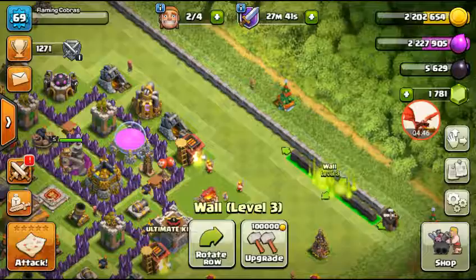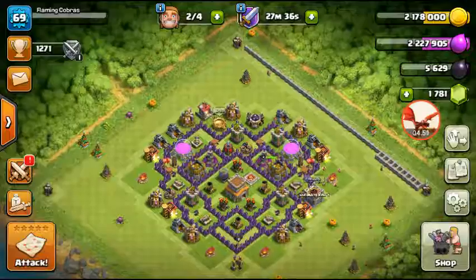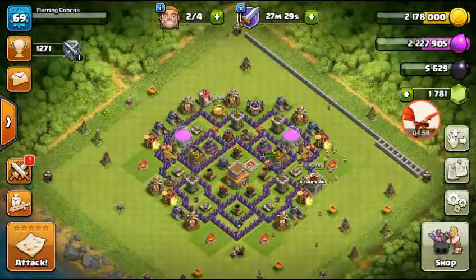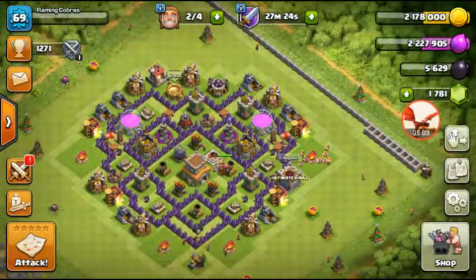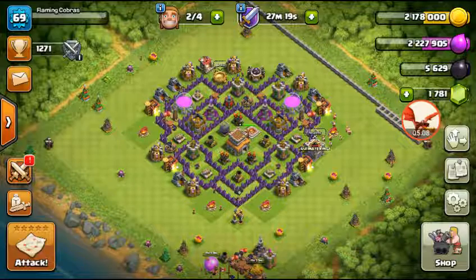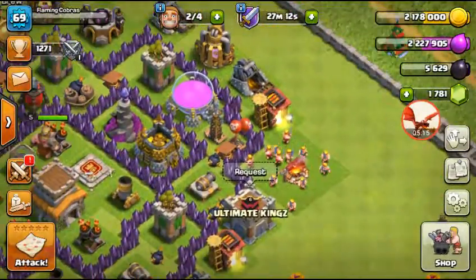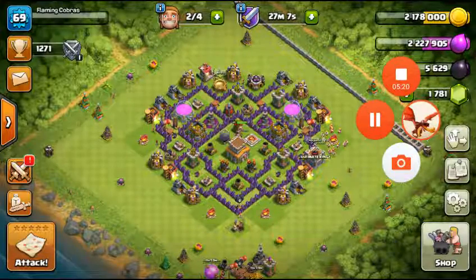These walls are level 3 and we need to get to level 7. This is my lower account and it's Town Hall 8, so we'll just keep upgrading until we get to Town Hall 7 max. We used to have two thousand gems so we could have gotten another builder — the fifth one. I have four builders. As always, stay awesome!